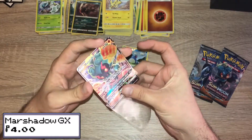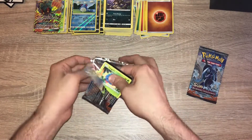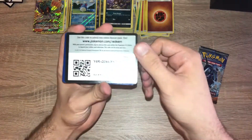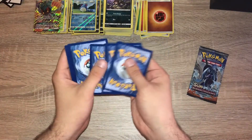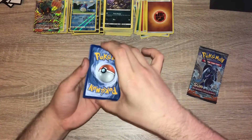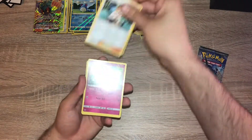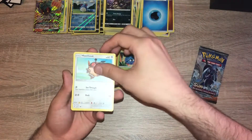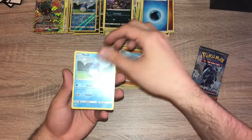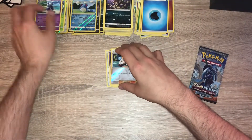Box two, pack seven: water energy, Sophocles, Rimbombee, Solrock, Tangela, Hoothoot, Sandygast, Rhyhorn, Marill, a reverse holo Sophocles, and a Meowstic non-holo. I really need some luck.